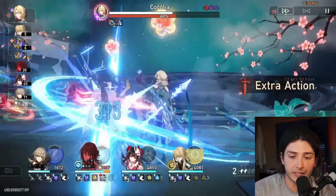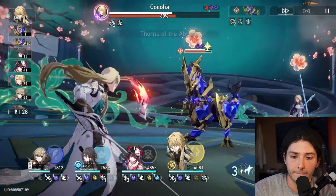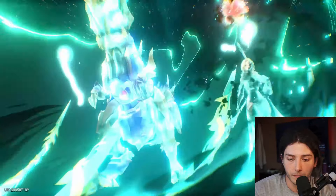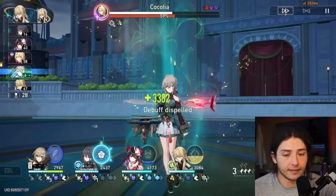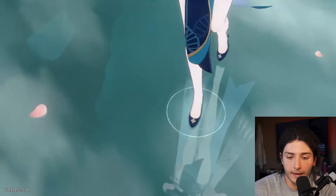We're going to be attacking with Luocha every single time towards it, and then also using our ults to hopefully just chip away its toughness bar. So once it does break, we'll focus our majority of main attacks onto it. QQ is pretty much only focusing on the left enemy right now. Once the right enemy breaks, we'll then switch over and focus on the dinosaur.